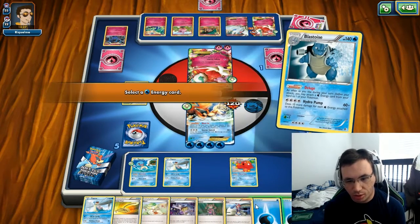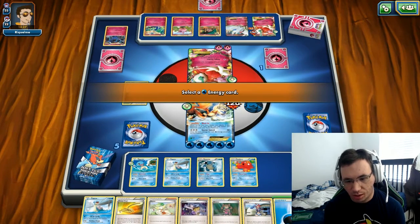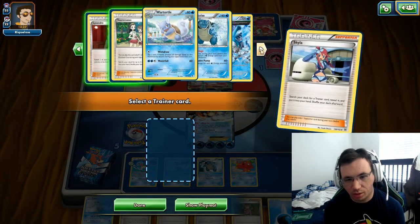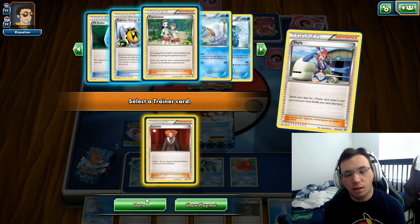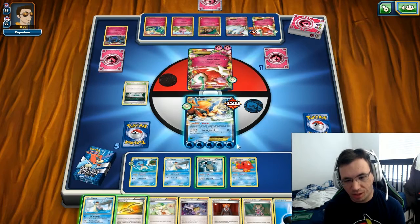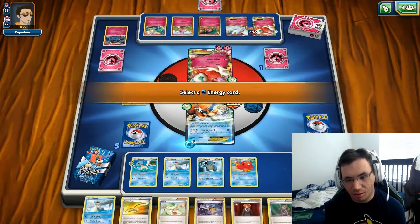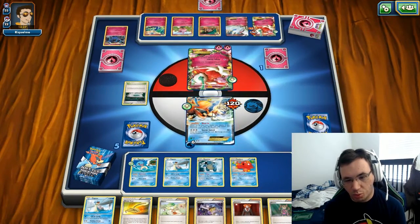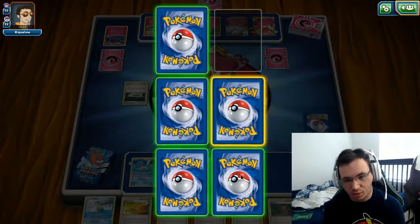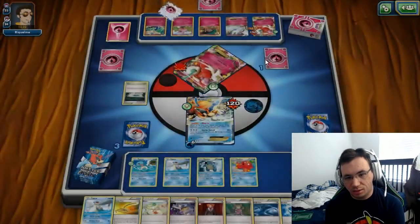Let's Deluge - make sure I have enough energy. 110, 30, 50 - I need to Deluge at least one more just so I can grab two more prizes. Not that it matters because I lose anyway, but that's the problem with having a preconstructed deck.